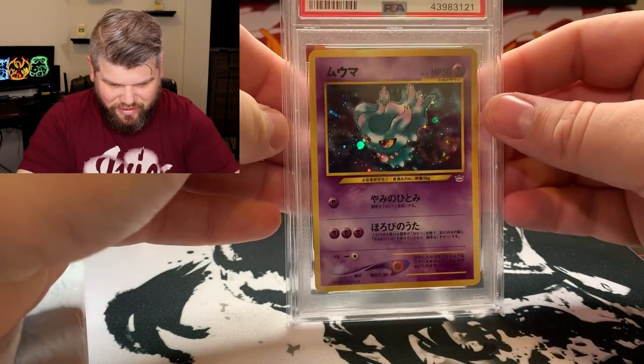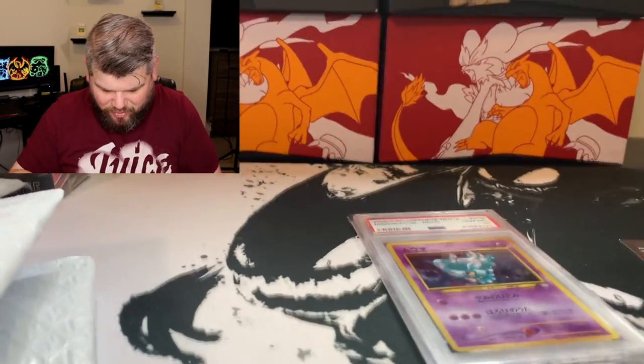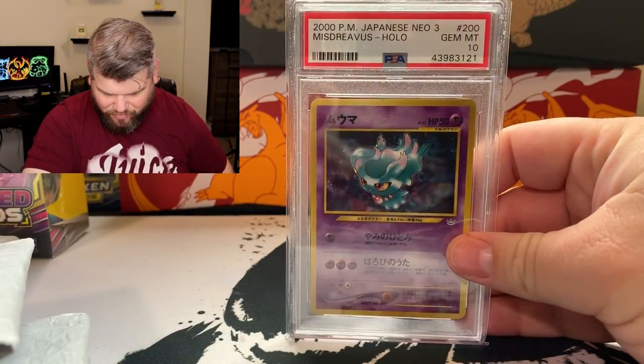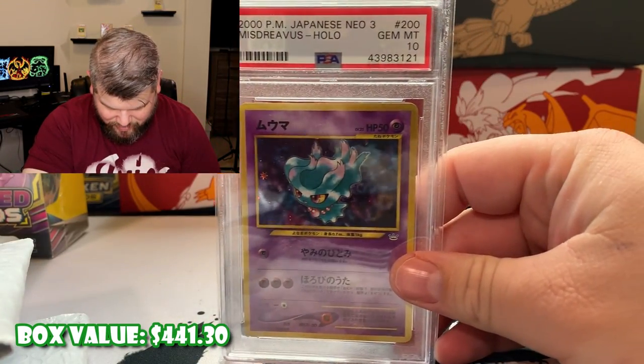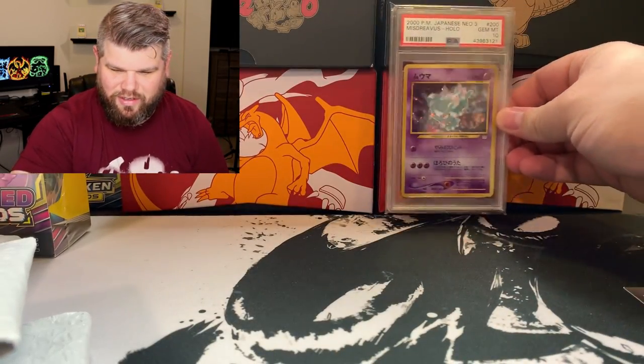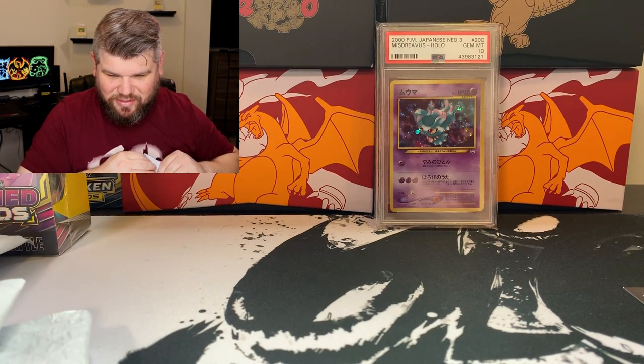Jim Mint — look at that, ladies and gentlemen. Let me fix my camera. PSA 10, 2000 Japanese Neo Pokemon card. That is so dope.